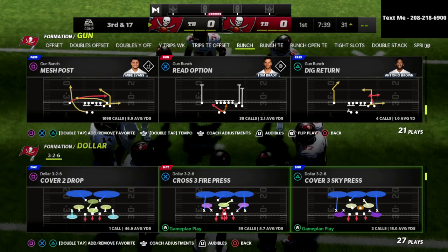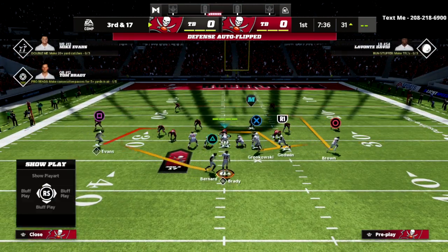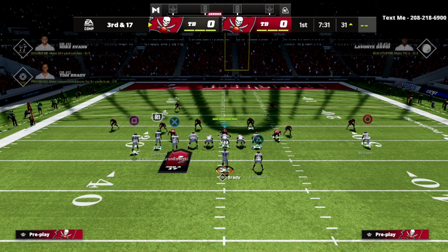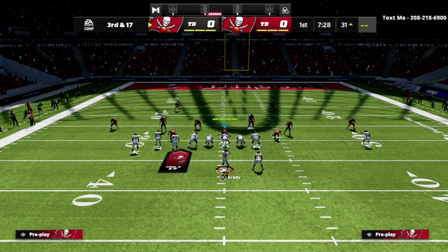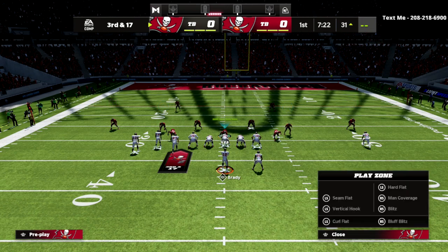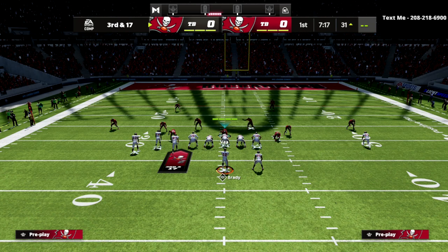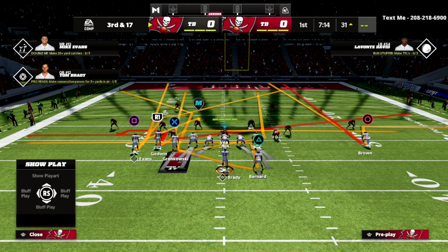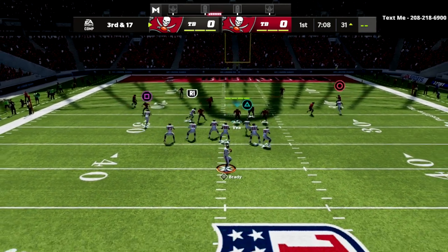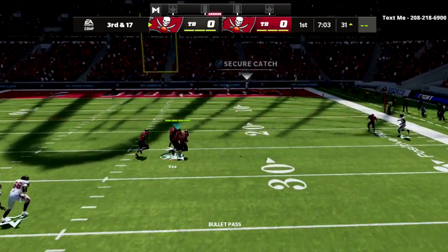My Bunch set was to the wide side of the field — to me that's huge. I can run the short side or wide side. I'll show you what I'm talking about in this next portion: we're going to run the same thing but flip my Bunch so now I'm running Mesh Post to the wide side of the field. If you're going to run this in MUT and you can control it, I would highly recommend the ability Deep Out Elite on the player running this route, because of the way it works in sideline catch animations — you get really good animations out of that ability.